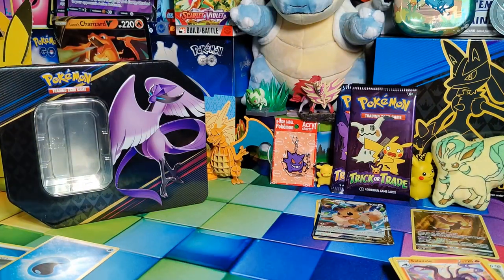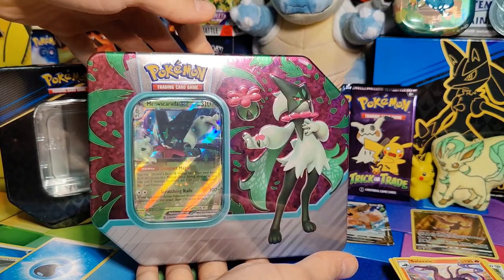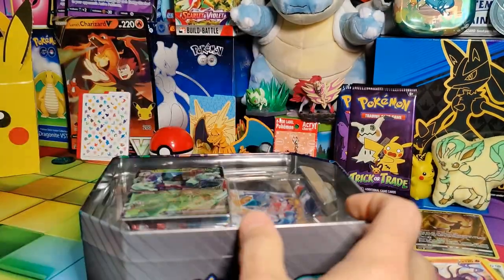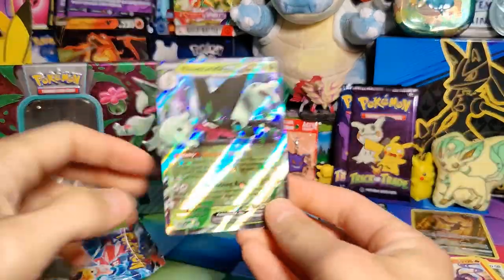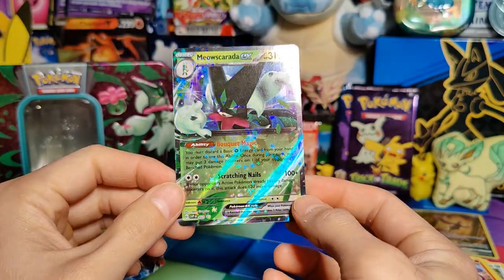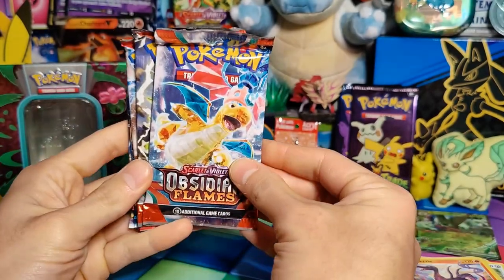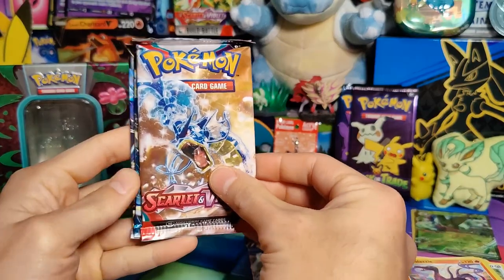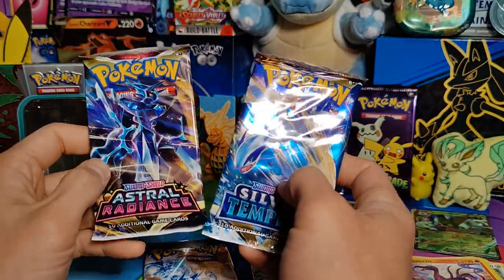I'm glad we started with that. Let's get to our second ten here — Paldea Partners. Fingers crossed. There is our Meoscarada EX promo card. Let's see what five packs we got: Obsidian Flames, Obsidian Flames times two, Scarlet and Violet, Silver Tempest, and an Astral Radiance.